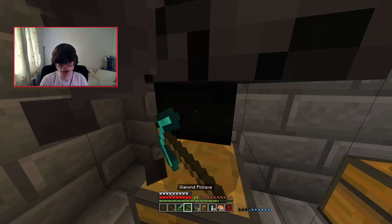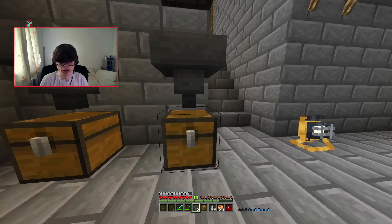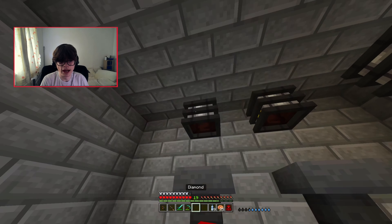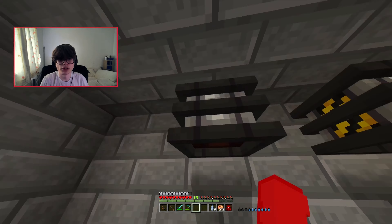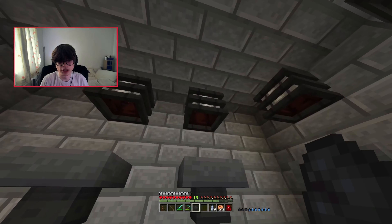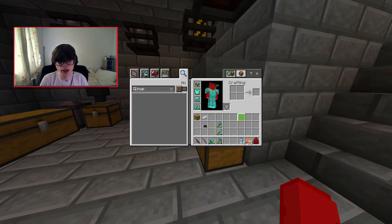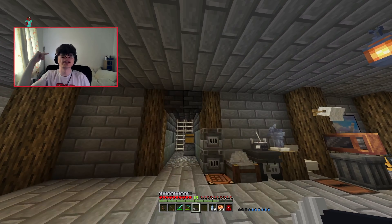Here, here, here, here — now what I can do is just do that. And now you can see it's a diamond generator! Same with these ones: I'll select coal for that one, gold for that one, iron for that one. Now we've got our auto miners set up. I need to go find a cave and dig straight down to bedrock.